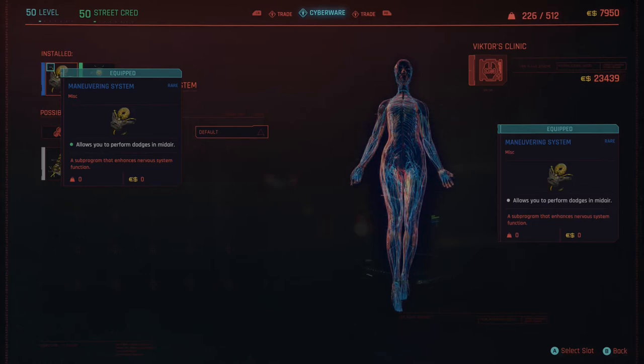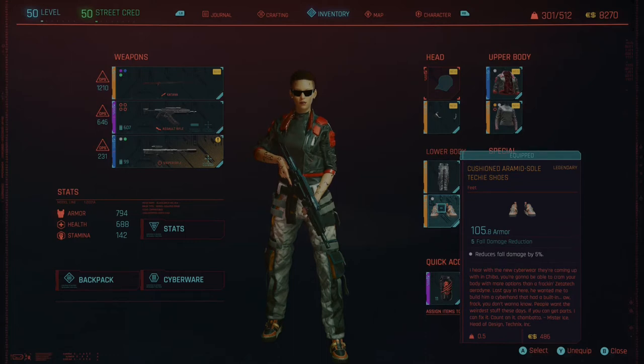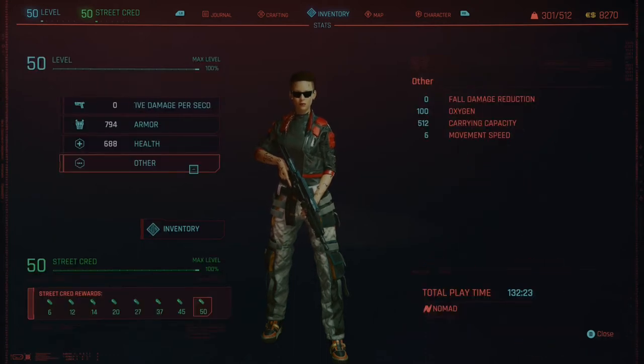A couple of other things you can add to bolster your climbing ability is armor or clothing that reduces fall damage, but I think there might be a glitch because on mine it's showing me as having zero just now.